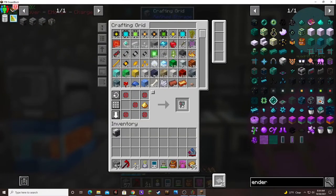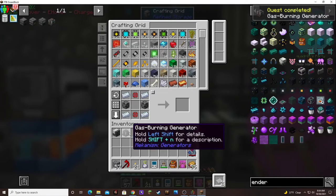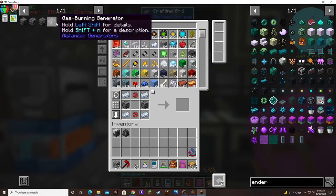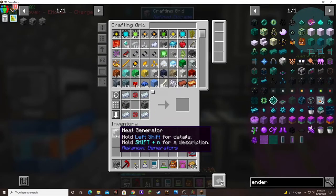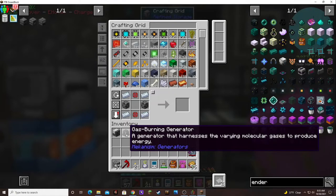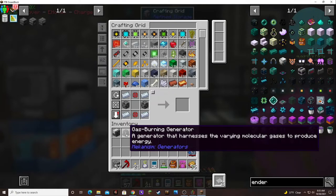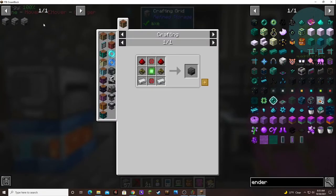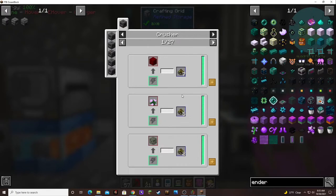Boom. Electrolytic core. And then a gas burning generator — nice. I wonder how much RF it takes these things to create. A generator that uses the heat of lava or other burnable resources to produce energy. A generator that harnesses the varying molecular gases to produce energy — nice. So we need the biogenerator now, which — I don't have this biofuel. So you can put stuff in the crusher and create biofuel.